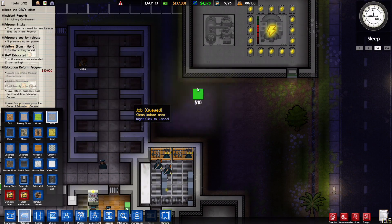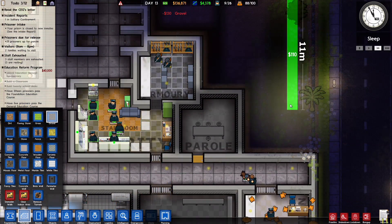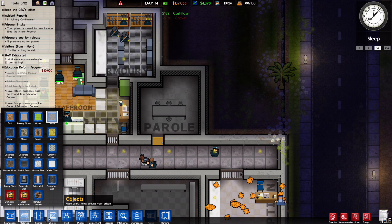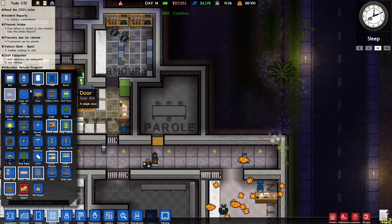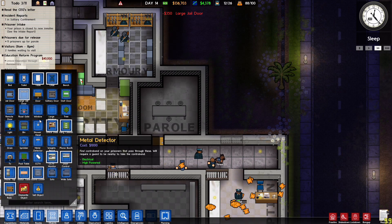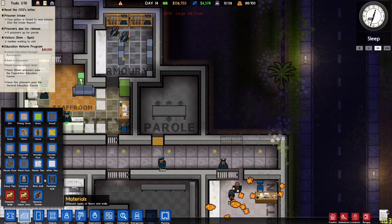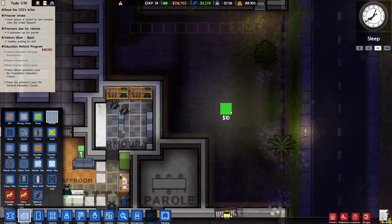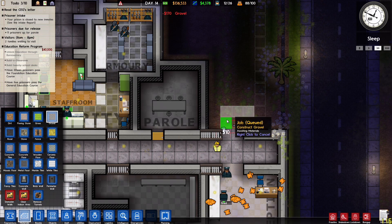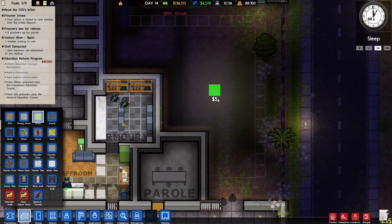Let's not forget to gravel this area up. They have no access in here — might as well give them some access. Large jail door right about here. We are going to leave this as is.